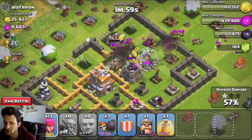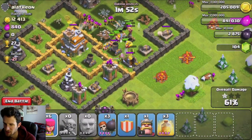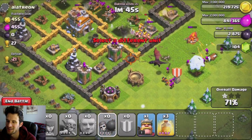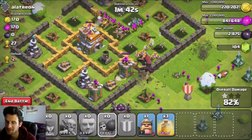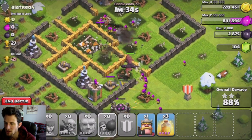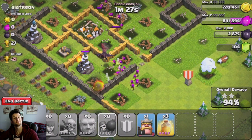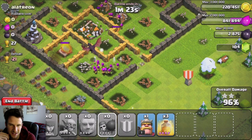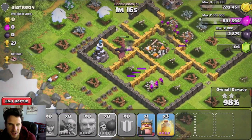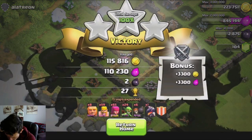Let's try to three-star this thing if we can, because there's really no point not to. There's the other gold storage right there. I totally thought I clicked on my wall breakers — that sucks. Whoever donated that dragon, thank you — it is going to win this attack. Watch, there go all those archers, and now it's just going to continue working its way around. That's going to be it for this episode guys, after this. There's all the loot gone — let's just let this dragon finish what it does best: flying around and wreaking havoc. It one-shot that wizard — I guess it already had some damage on it.